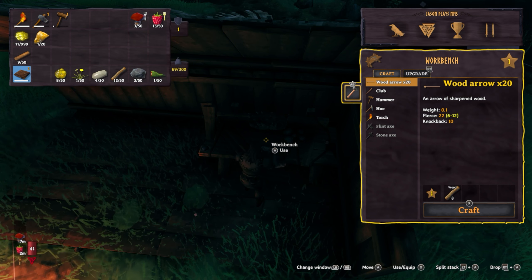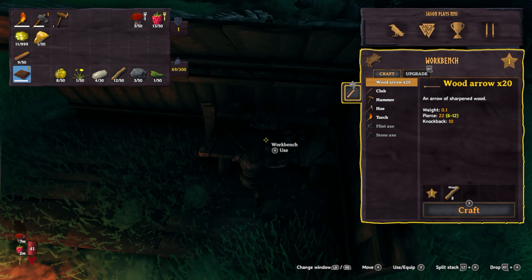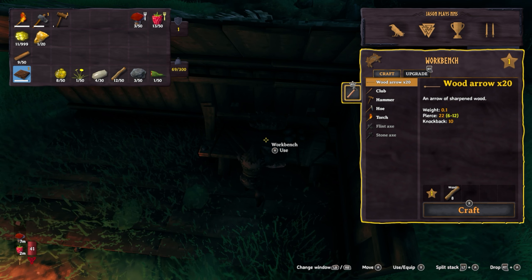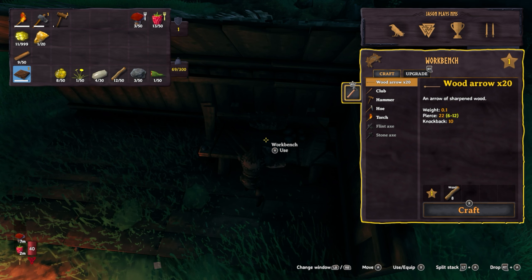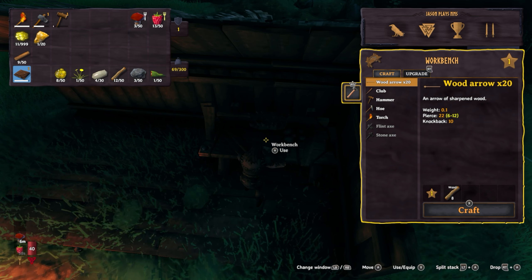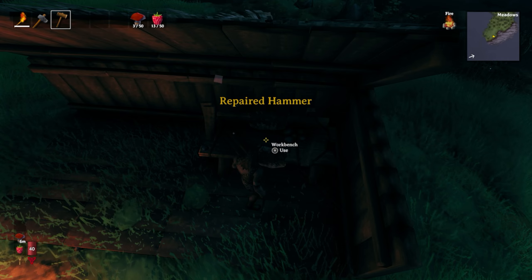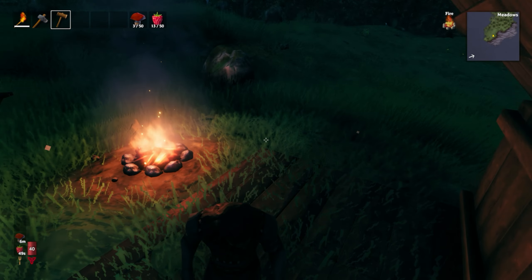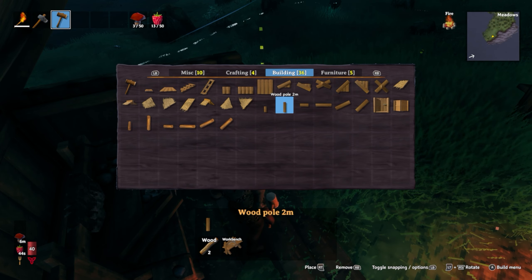In order to fix your stuff — like right now my hammer, if you can see over the top left, my hammer is almost broken — so we're gonna need to fix that. In your workbench menu, you see how it has the little hammer right there glowing, kind of popping in and out? That is how you fix your items. If I click the right thumbstick, there you go, we've repaired it. That's how you repair anything in your inventory, and you don't need materials to repair it. It'll just repair on its own, so you don't have to worry about gathering stuff. You are good to go.